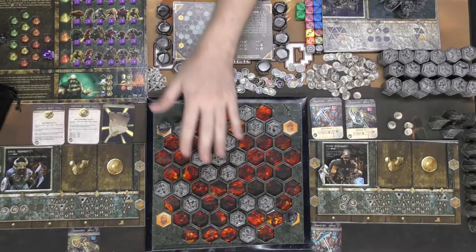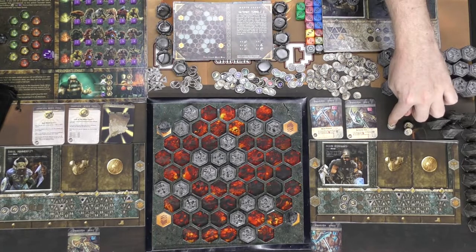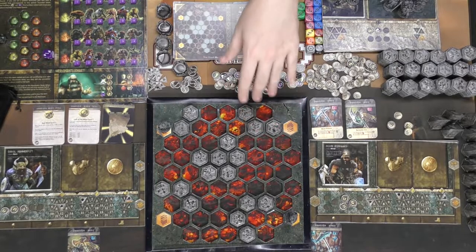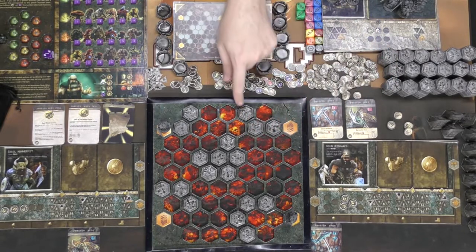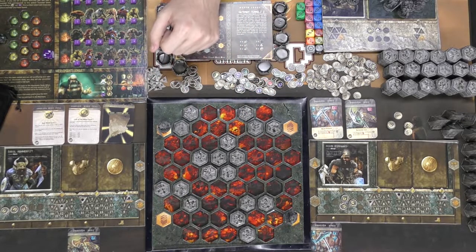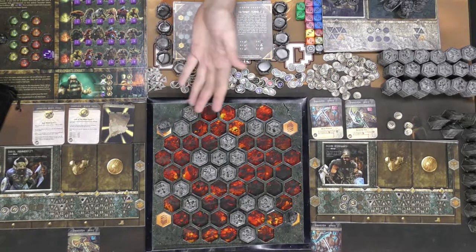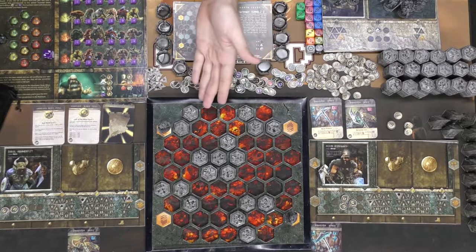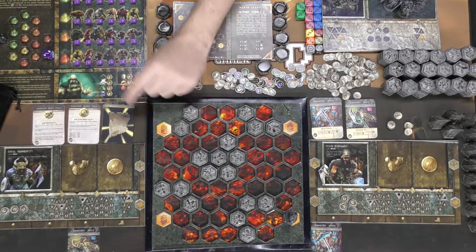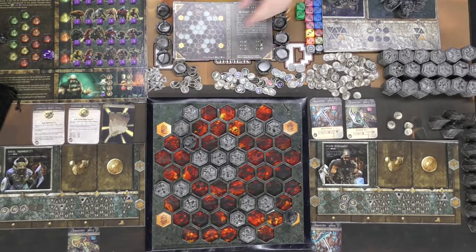There are no monsters in this specific level since it's the beginning of the game, but if there were, they'd be drawn from the bag and represented with monster tokens. Each specific depth will have one, two, three, or possibly four stacks of rock pieces — more stacks means it takes longer to dig through. To begin the game, each player will move and then complete an action — either attack something like a player or monster, or dig.